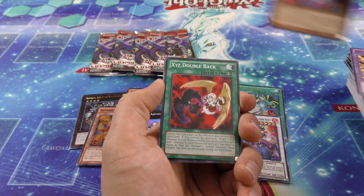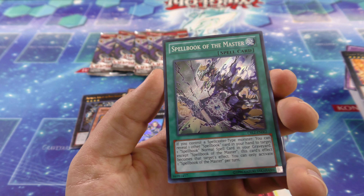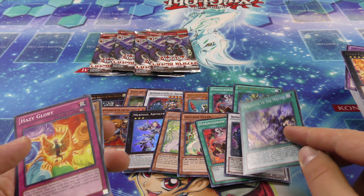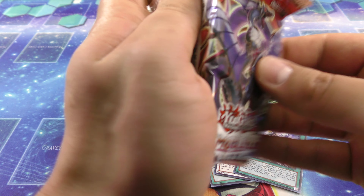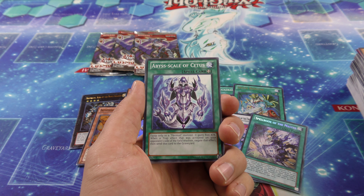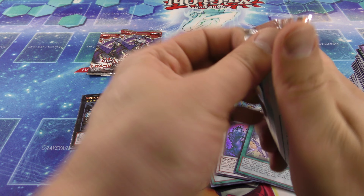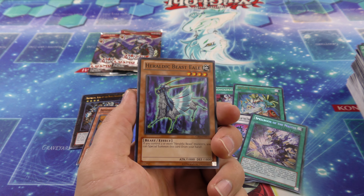Oh nice! Spellbook of the Master Secret Rare! Oh my gosh. This has been such an amazing pull — back in the day when the deck was all over the place, this was a very expensive Secret Rare. Very, very cool. We've pulled two Secret Rares so far. Wow. This has turned into one of the luckiest openings we've ever had. It's going to be really hard to beat this. And then the Dimensional Barrier — the other Secret Rare — we pulled both in one box. That was insane. It's like pulling $130 in cards just with two cards, not even counting all the other Supers and Ultras.